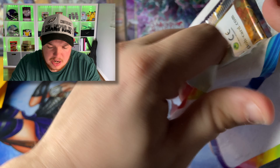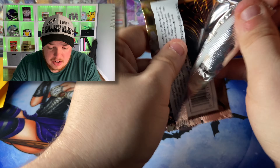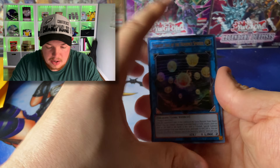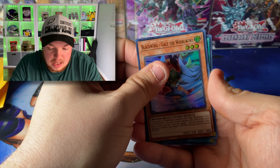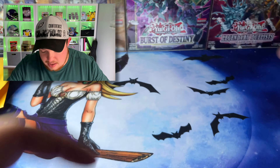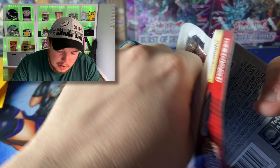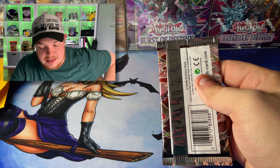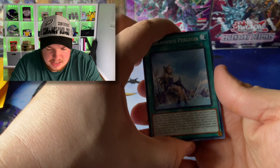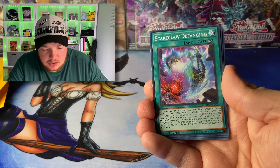If you guys don't know Creed, go check him out and subscribe to his YouTube channel — he does a lot of insane openings, really good friend of mine. We got the Heraldic Seal of Heavenly Spears, Gale the Whirlwind, Rainbow Bridge, the Heroic Call, and Fusion Destiny. We've pulled a lot of Fusion Destiny. I want Photon Hyper Nova — let me know in the comments what your favorite thing is that we're opening today.